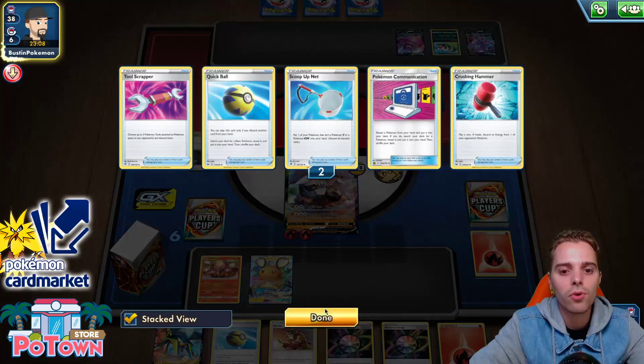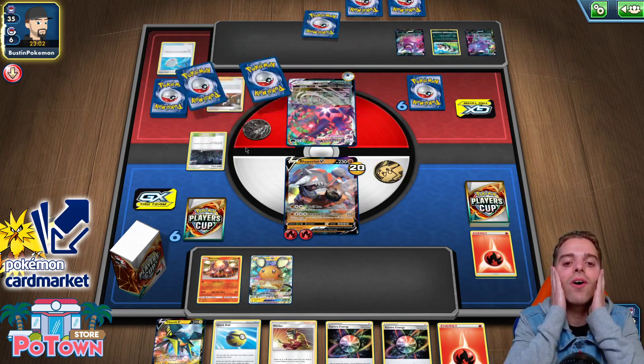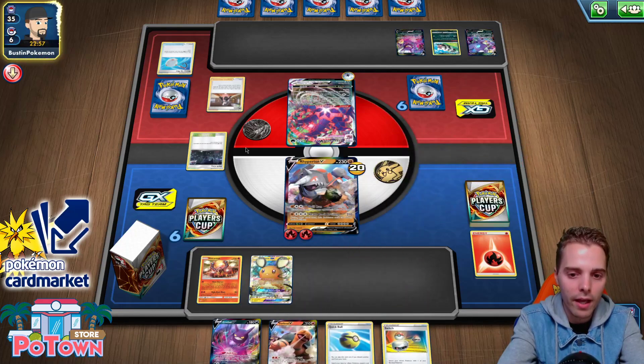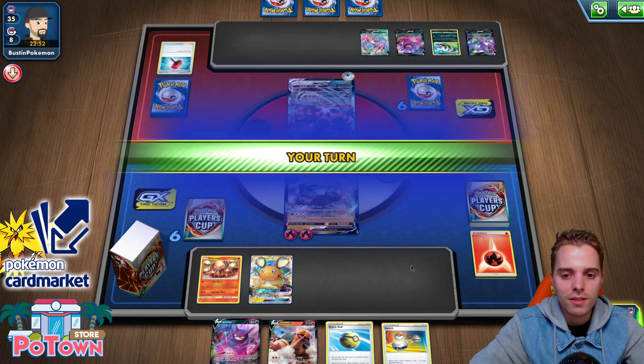Does he still have access to supporters? Dark City, okay. Marnie — no! Our fantastic lead is gone. Our Aurora energies are on the bottom of the deck. Oh boy. Crushing Hammer again — okay, this is a Hammer Eternatus list. We still can get our stuff going.